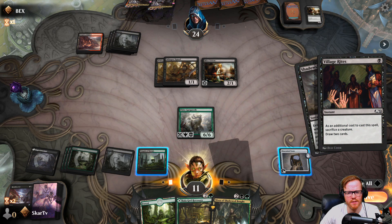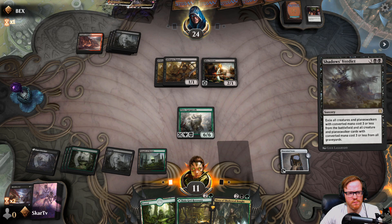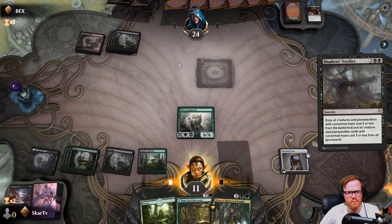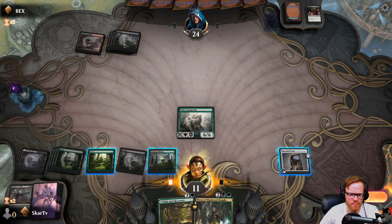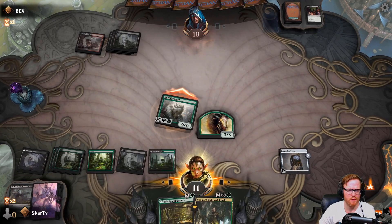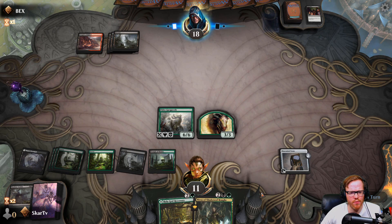Okay, that's perfectly fine — it still goes bye-bye but you get two cards. You got another Village Rites? Alright, you can fill your hand up. I guess we get wide — we'll hit for six. Just in case they save a spot removal, we have another 3/3 on the board.